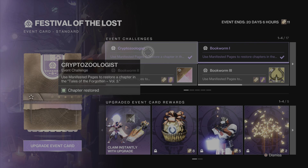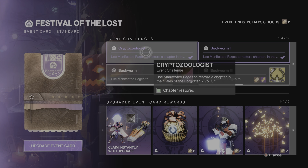Then, once you complete the Tormentor step, you need to manifest a chapter in the Tales of Forgotten Volume 3, and you will get the Clovis Mask. Once you unlock the Clovis Mask, equip it and go do the Fallen Saber Strike with the mask equipped, and you will complete the final step for the Triumph.